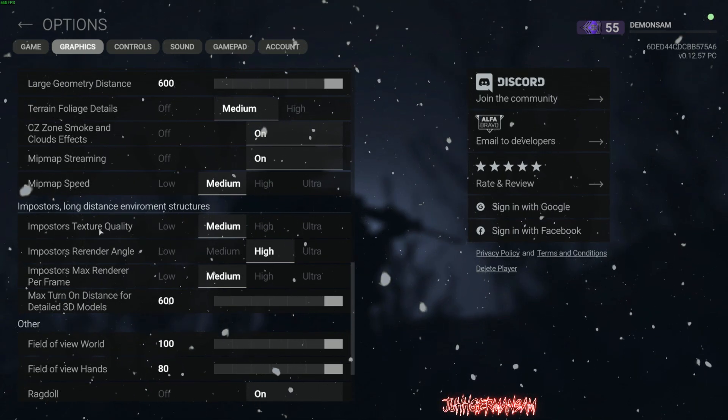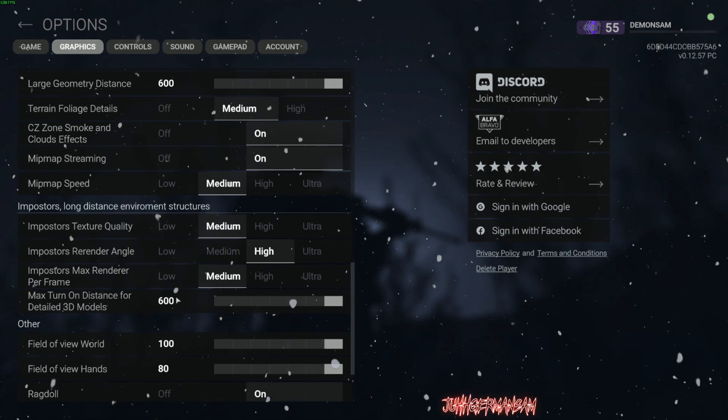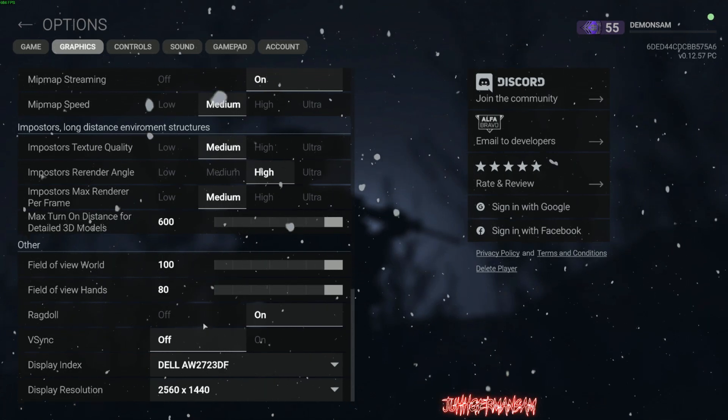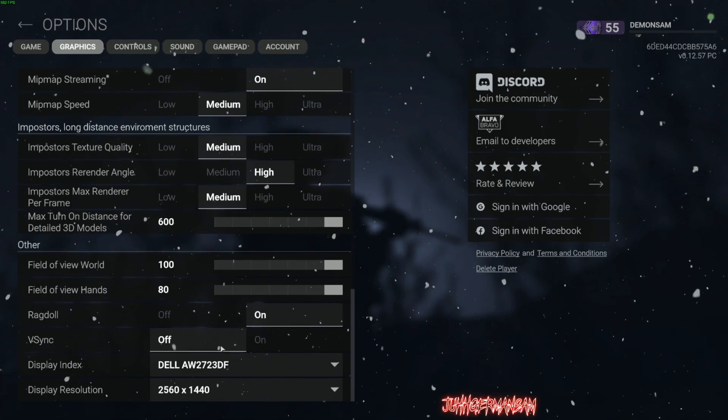I have detailed 3D model distance. Both FOVs are going to max — max both of those. Ragdoll, keep that on. V-sync, you want to turn that off. And this is for a 1440p monitor.